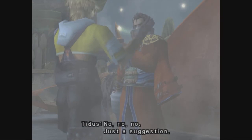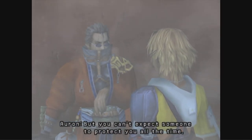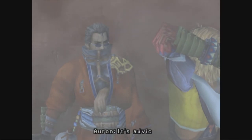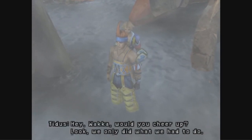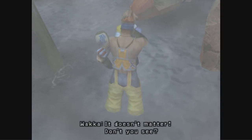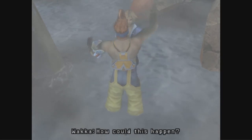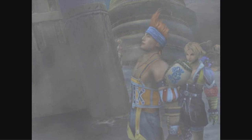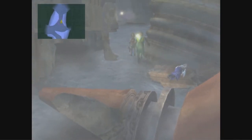A lecture? No, no — just a suggestion. You should place trust in your friends, but you can't expect someone to protect you all the time. You would do well to remember that. Is that a lecture? It's advice. Orin does come across as a little reckless, doesn't he? Hey, Wakka, would you cheer up? Look, we only did what we had to do. It doesn't matter — don't you see? I've always walked the path of Yevon, but Seymour didn't, and now I'm a traitor. How could this happen? I see Wakka's not able to differentiate between Yevon the religion and Yevon the organization.